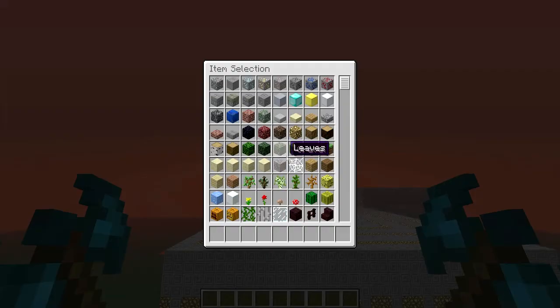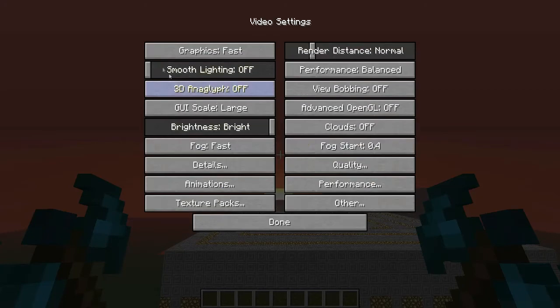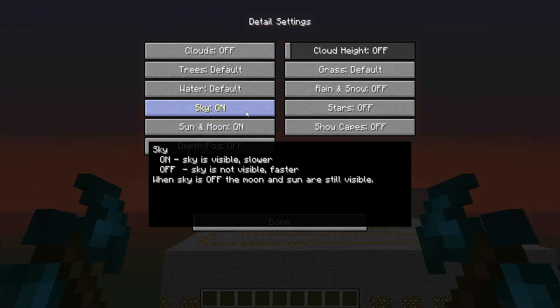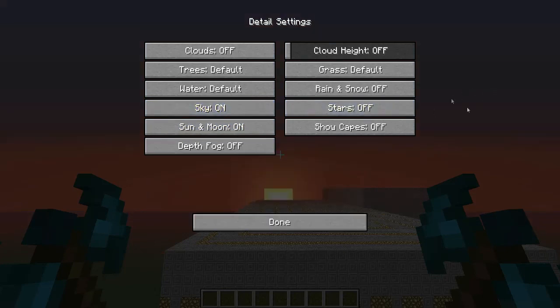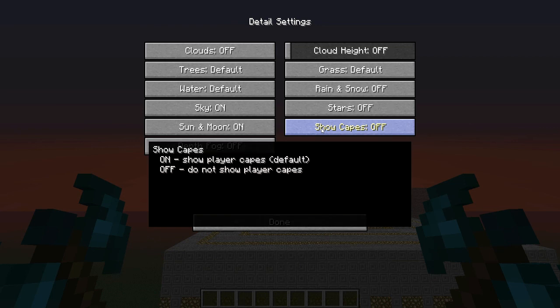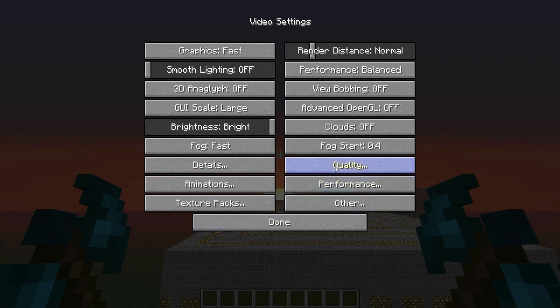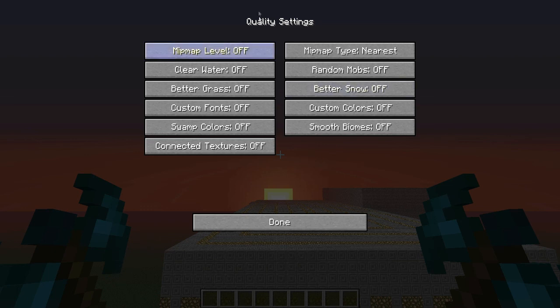So for the sky — if I turn the sky on, you can see in the background the sky up above turns blue. Sun and moon basically just gets rid of the sun and moon. Stars and screensavers are usually on but I don't really see the point of them, to be quite honest — I usually turn them off straight away.